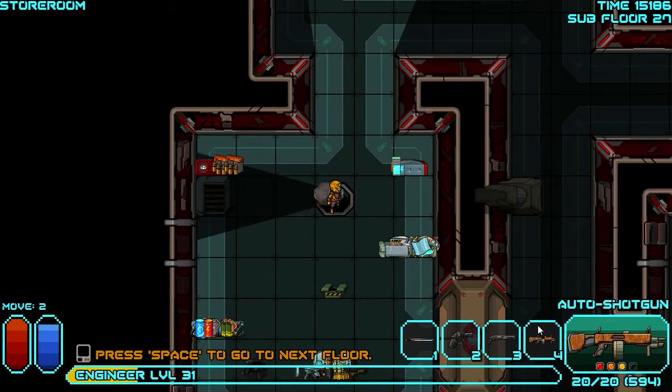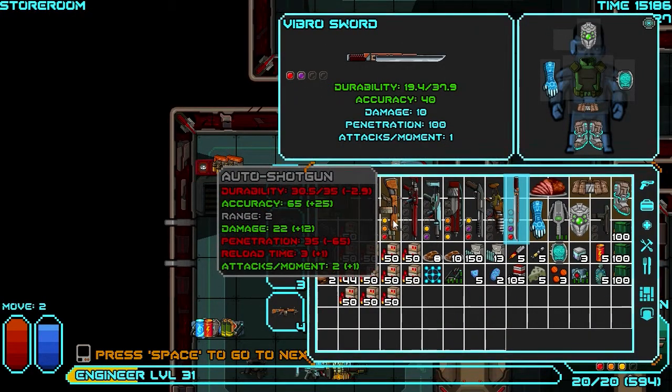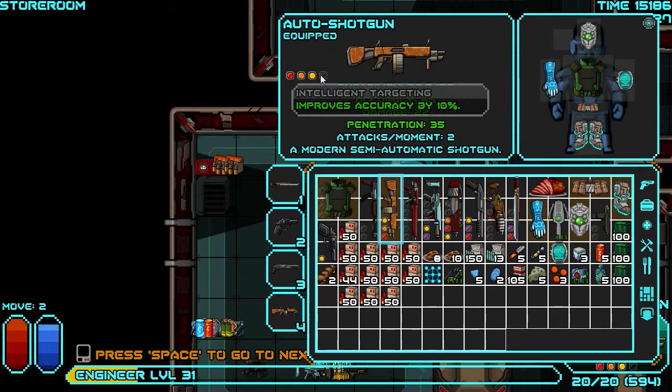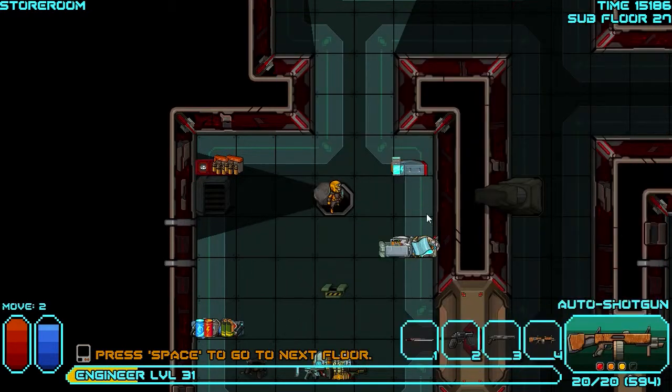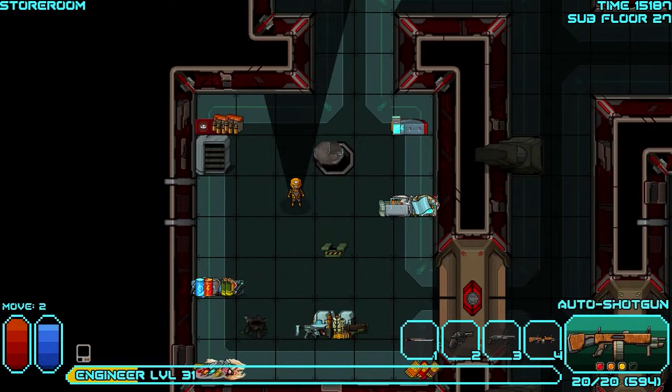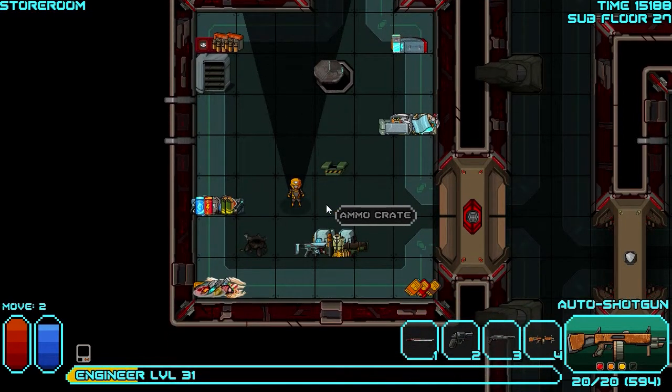I have a badass shotgun here — auto shotty. It's got augmented stats; needs one more augmentation to be full. Accuracy, damage, penetration — it's like Skittles, the rainbow of flavor. That's gonna get a lot of work. 594 rounds — I'll save some, but with three floors to go I'm not too worried.